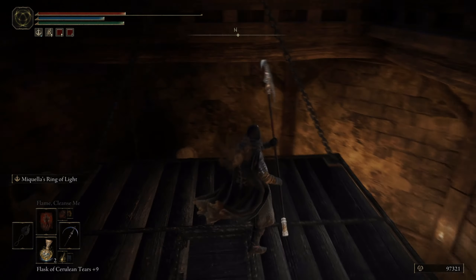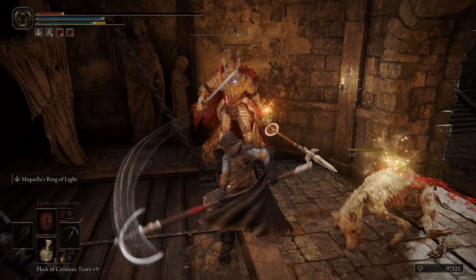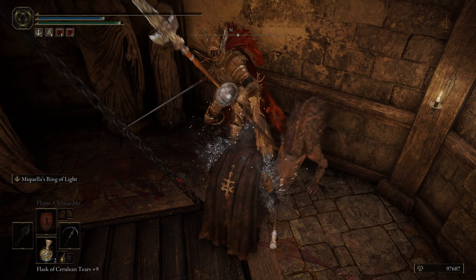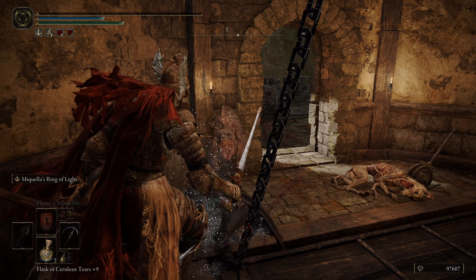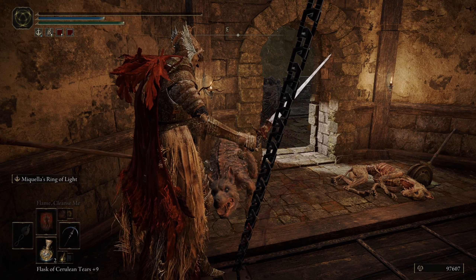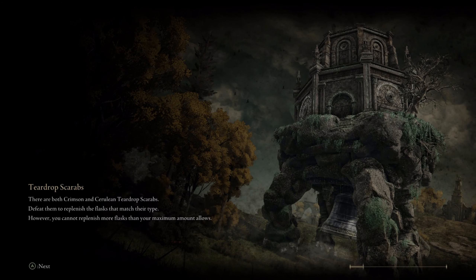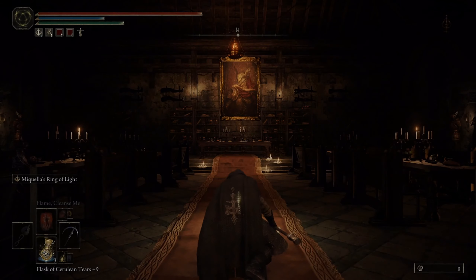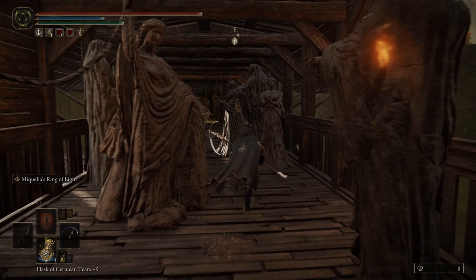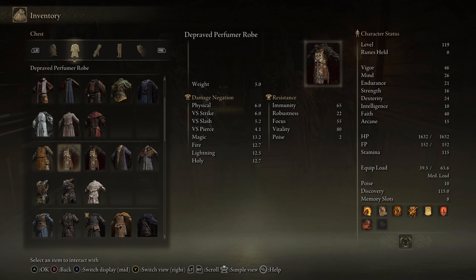I wonder if that's what the ghost was referring to — that House Marai served as executioners. And then Malay Marai... this answers the question of where the fuck the dogs were. This is bad. Well, that was horrible. So Malay Marai basically became a follower of the goddess of the rot, and through that the scarlet rot spread into this castle.